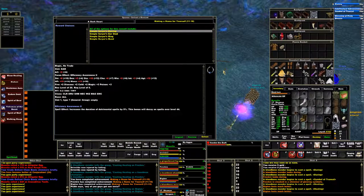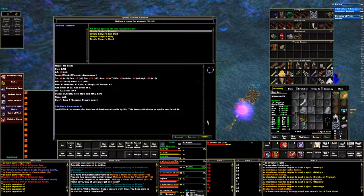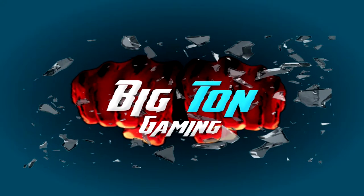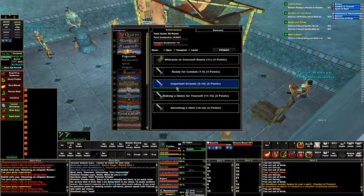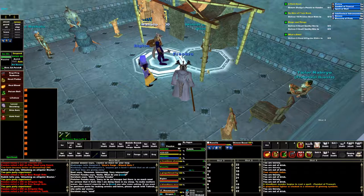This is why I'm doing these quests, because it is a really effective way of getting just absolutely geared up. Hey everybody, welcome back to another episode of Big Ton Plays EverQuest. I'm over on the box server working on the Hero's Journey quest, making a name for yourself. I have completed No Skin Off Your Back, What a Croc, Rings and Things, A Dark Heart, and I've already turned in the Web of Fears. I've completed those. Now I'm doing the final turn-ins here.